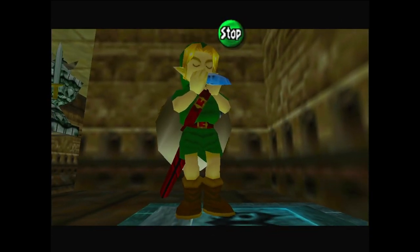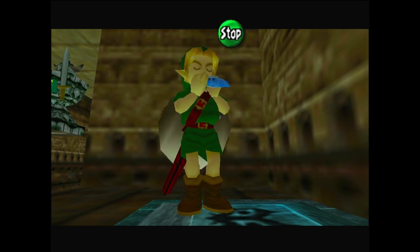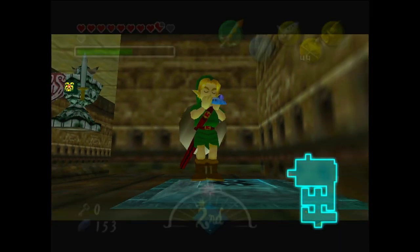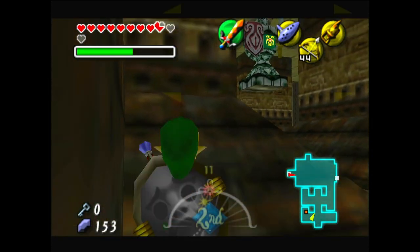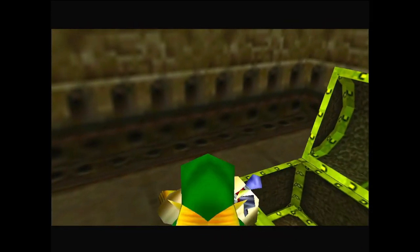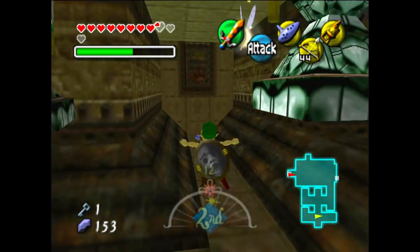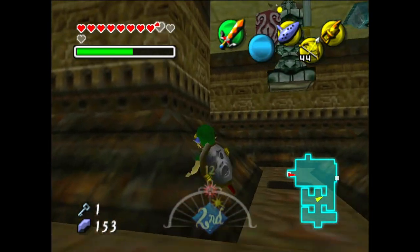Maybe we don't need the light arrows because we don't actually need to kill those things. This gets us the one chest. Oh goodness - so yeah, we don't have to eliminate these guys. We can just grab what I hope is the 13th fairy. So close! Survey says... it's not a fairy, it's a key. Oh gosh darn it.